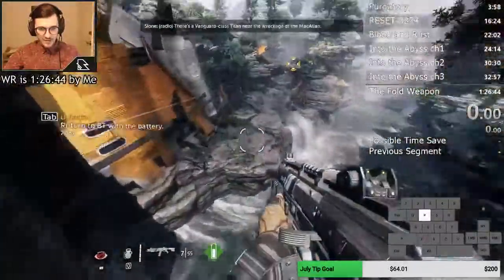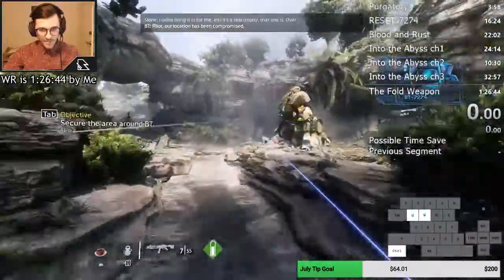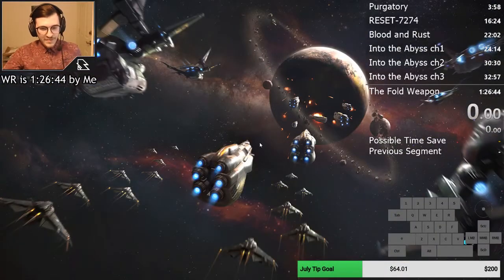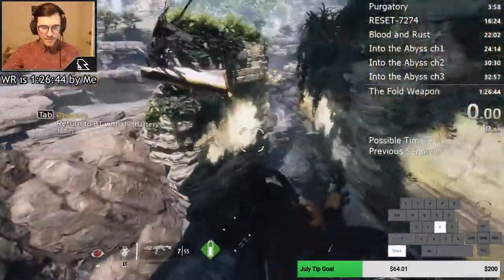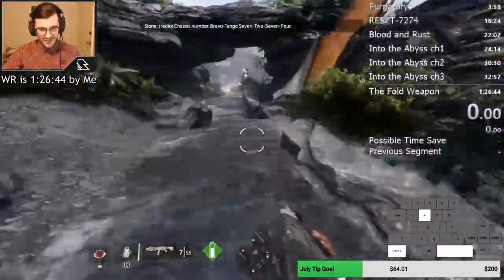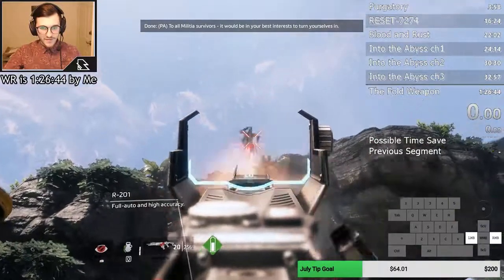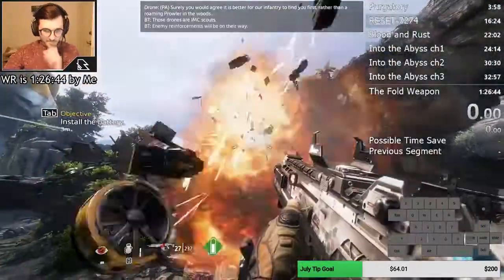I'll do this one more time. There is actually a death wall next to the shore there. That guy always comes up at that part of the wall — if you're fast enough, you can catch him as soon as he comes up.